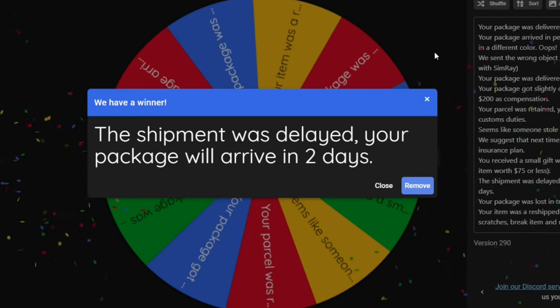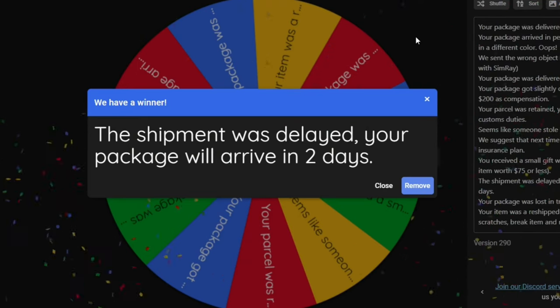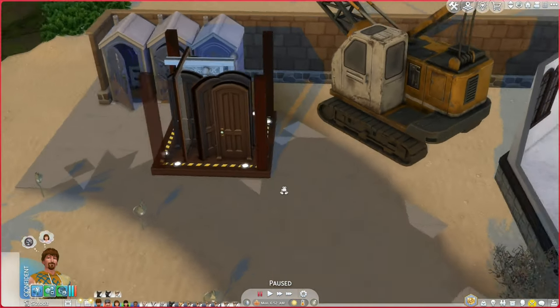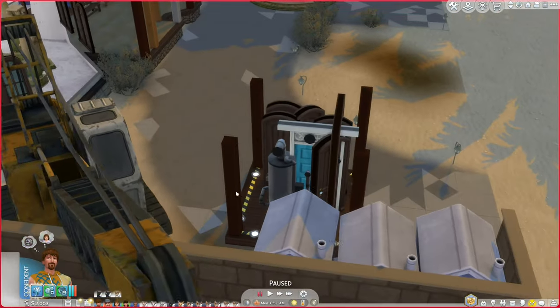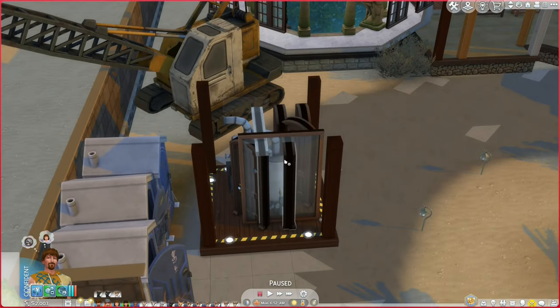The shipment was delayed — the package will arrive in two days. So it's Monday now and we'll receive it on Wednesday. The order includes a bunch of doors, a water heater, and a window.